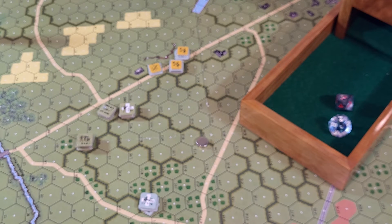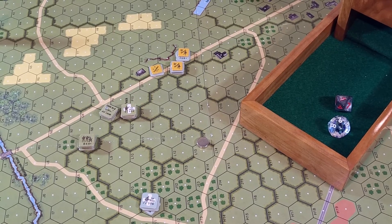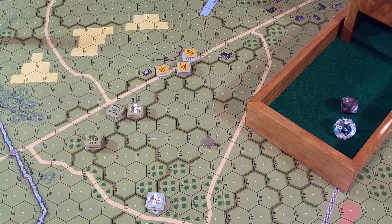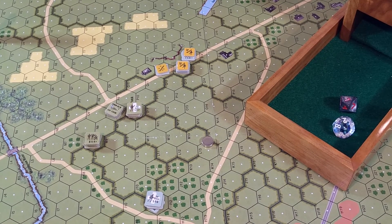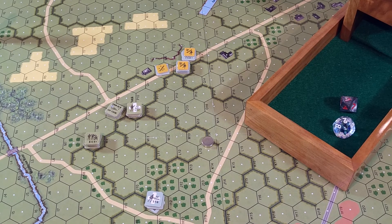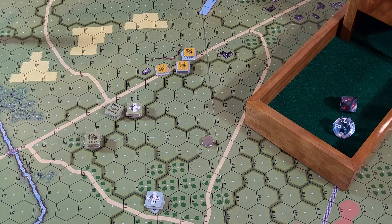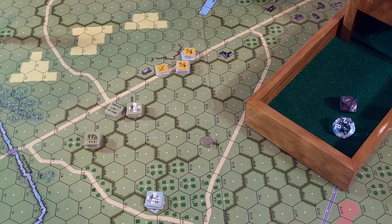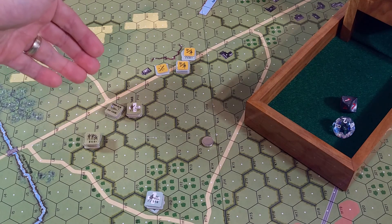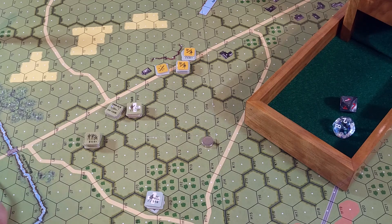That's the end of turn six - we got one more turn. We'll be on turn seven and we'll see what happens. It's not looking good for the Germans - they're going to have to close combat into this thing and try to eliminate these two stacks, which is not unheard of. Can they get moving and avoid the opportunity fire without getting broken? They can take casualties, they just can't be broken. With that, I'll talk to everybody later - bye!